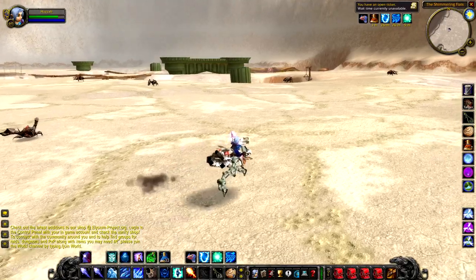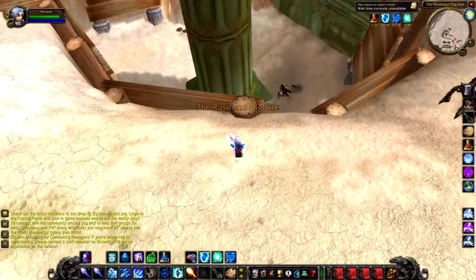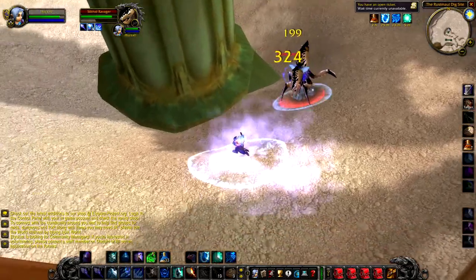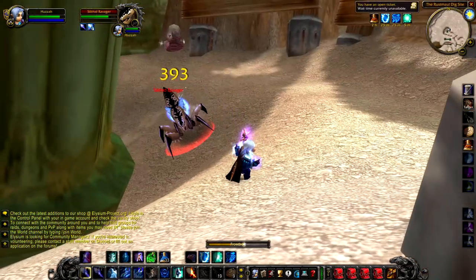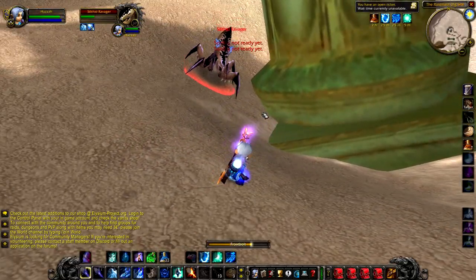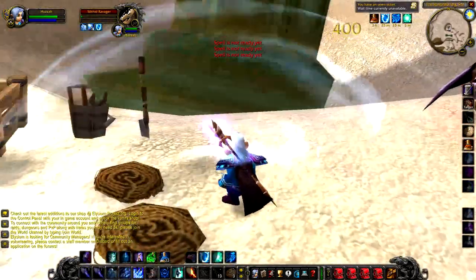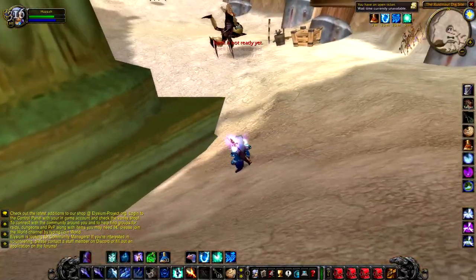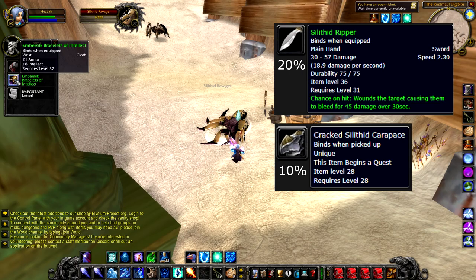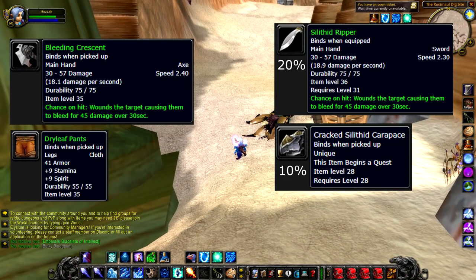Last but not least we have the Silithid Ravager, a level 37 silithid that hangs around in the Rustmaul Dig Site. This guy hangs around in the same place every single time so he should be pretty easy to find. He's on a respawn timer of between two to three hours, so plenty of opportunities to find and kill him. Even though he isn't elite, he does have a lot of health and does a fair bit of damage — you may have some difficulty if you can't kite him, but if you can, you might be able to solo him. As for drops, this guy has a 20% chance to drop the Silithid Ripper and a 10% chance to drop the Cracked Silithid Carapace. The carapace will give you a quest on Horde that will allow you to acquire the Bleeding Crescent or the Dry Leaf Pants. If you don't get the Silithid Ripper, you will just get a random green. Overall pretty good — I'd say this is worth doing.